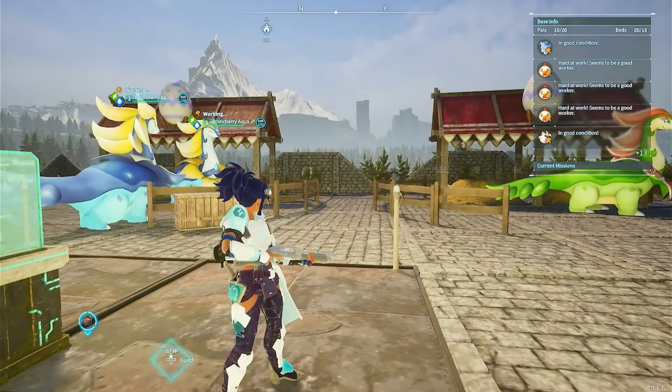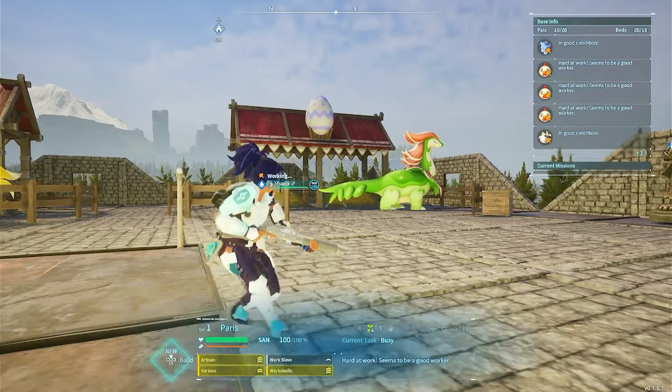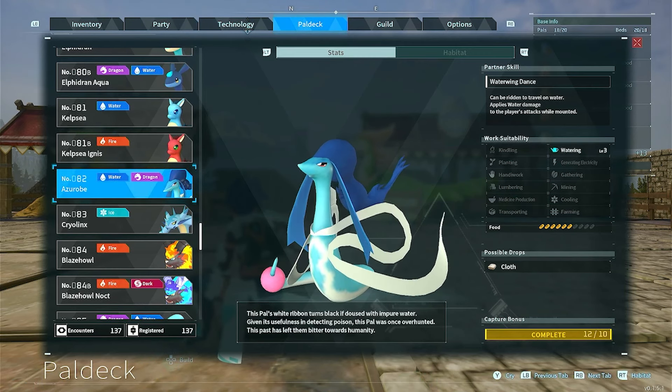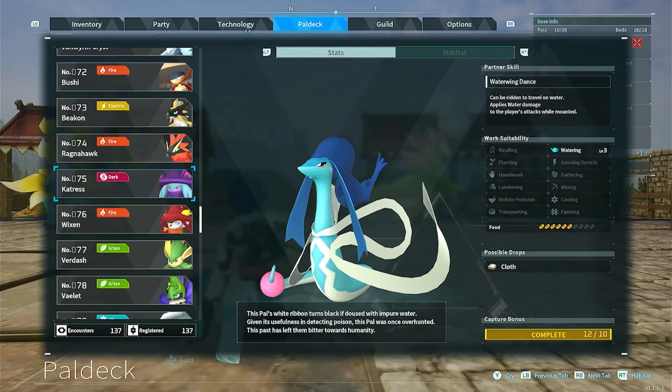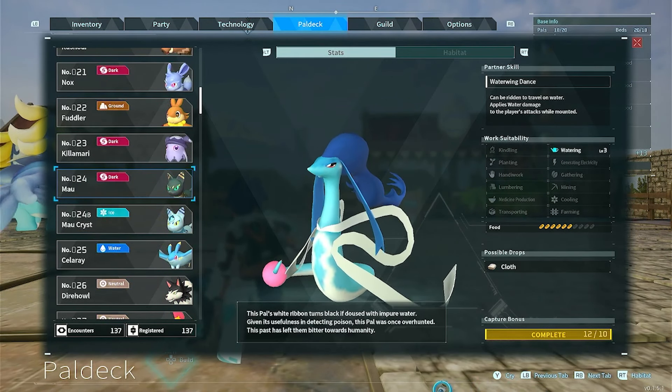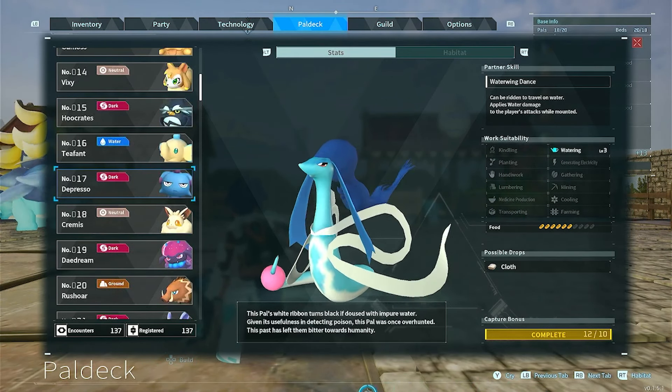I was thinking that this would be like a new segment of the series where I use the pals that I want at the base, have them have all the stats I need, all the traits and everything. I'll probably only do the series for one base, unless it does well. If you guys like it that much, then I'll do the same format for my other two bases.